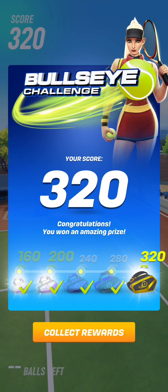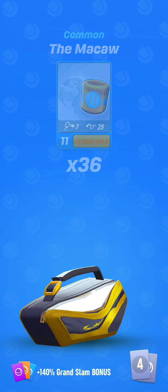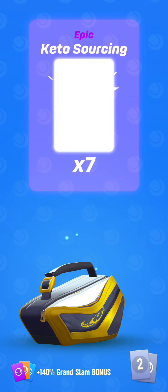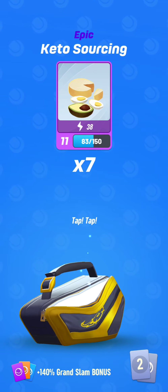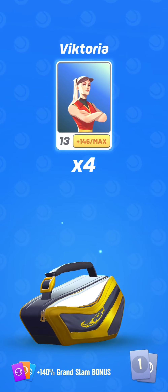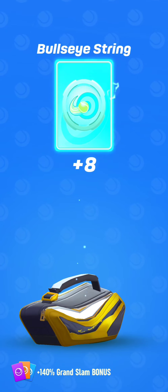Let's discover the rewards in this 320 points bag. Let's hope not to get the hammer or the forge because I have maxed them. Keto sourcing — not bad at all. I want to get it at level 12 to test it with Keto. Why not? Victoria — I start to have many Victoria cards now.